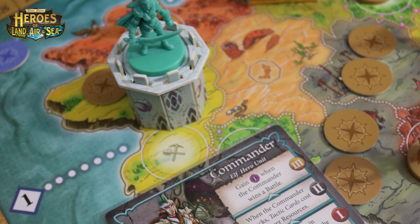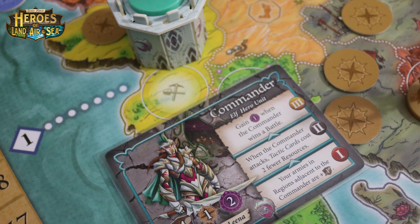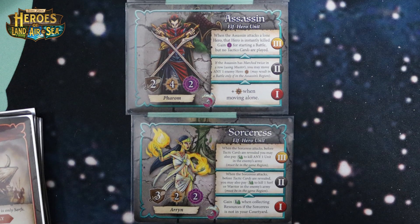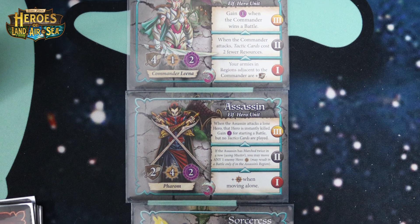All of the heroes in Heroes of Land, Air and Sea have their own unique special abilities — three different ones. They start with their level one ability and unlock level two and level three based on your capital city level. So as you upgrade your civilization, your heroes become more powerful.